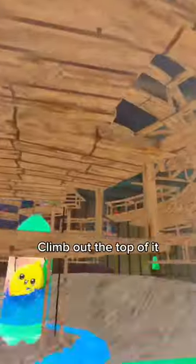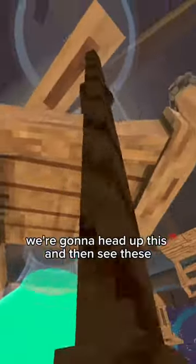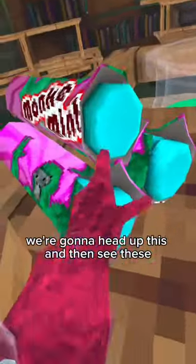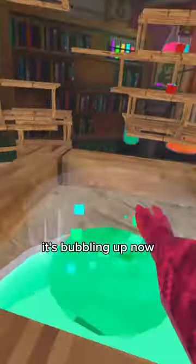Obviously going inside it will become green after touching that. You're gonna have this, and then see these — you hold down your grab button and you can grab them. If you put enough in here, it's bubbling up.